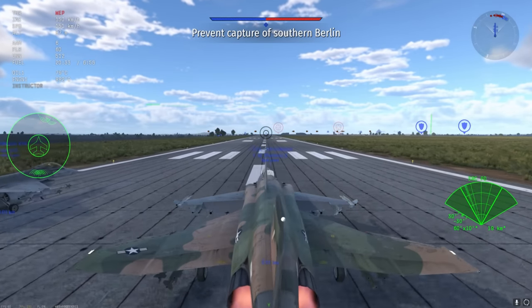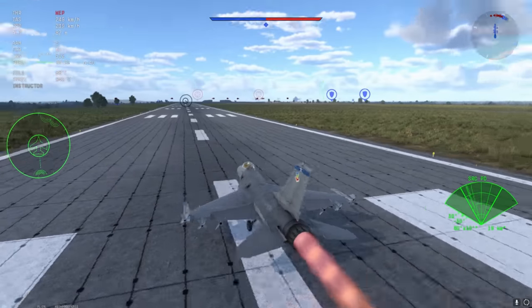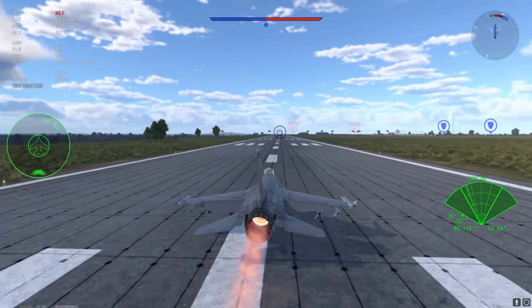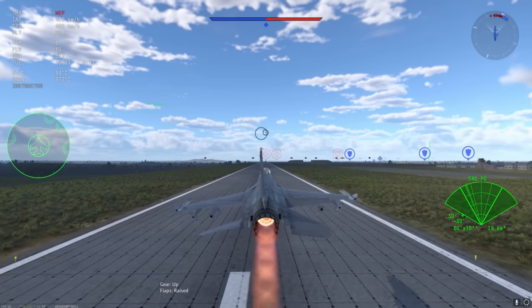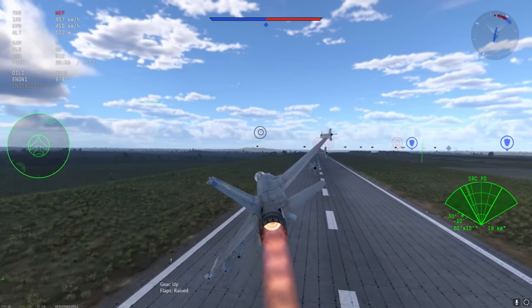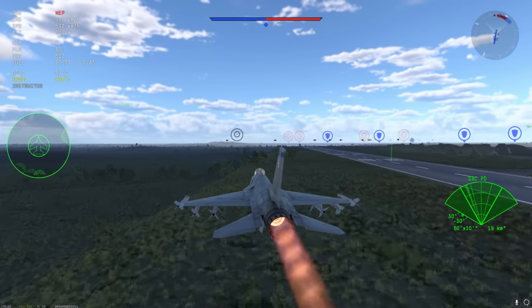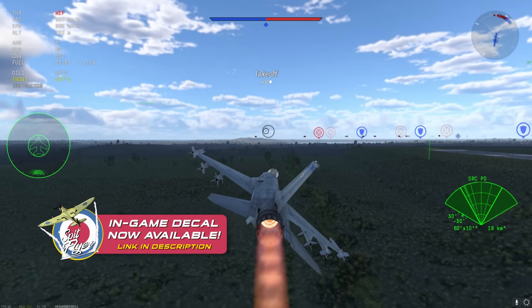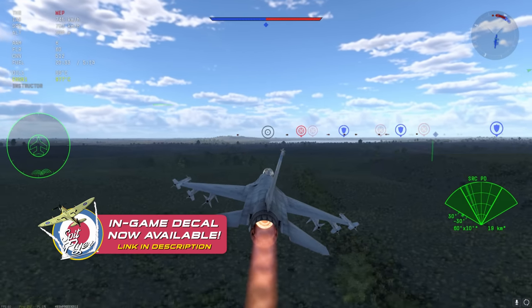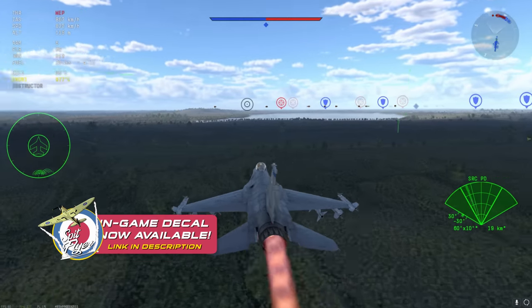So we're going to discuss those, but first let's look at the changes. The first major change is that basically every 11.7 is going to 12.0, and most of the 11.3s are also going to 11.7. So we're getting a general step-up decompression around that 10.7 to 11.7 bracket — maybe even the 10.3s and 10.0s will also be getting some relief.